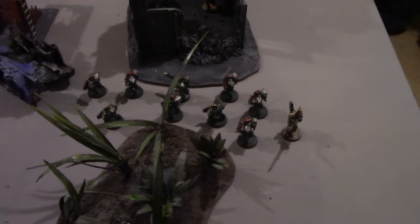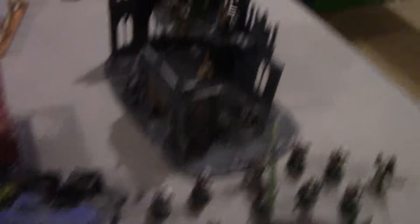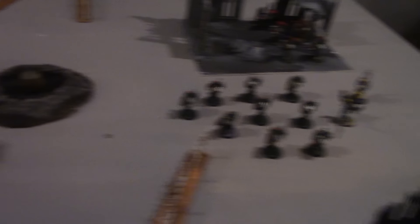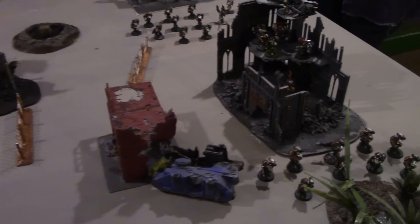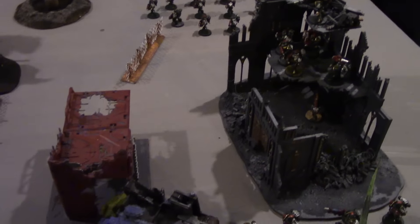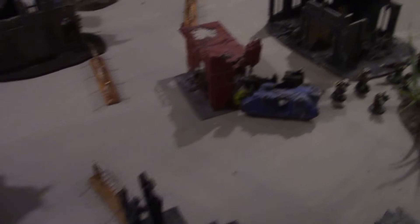Here is the Dark Angels' movement. The Tactical Squad has moved up behind the Wrecked Rhino for cover. The Devastator Squad stayed in the building, and Ezekiel and his Arrowhead are pushing forward to the Relic. The other Devastator Squad has stayed in position. The Deathwing Terminators are still in reserve and won't be coming in just yet.